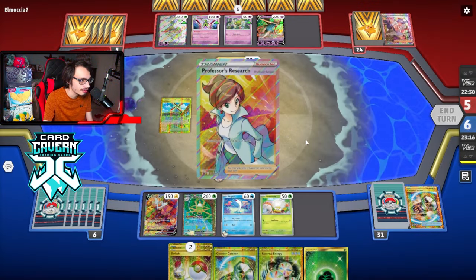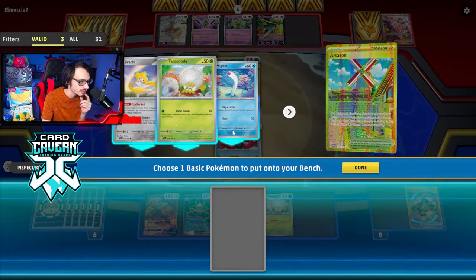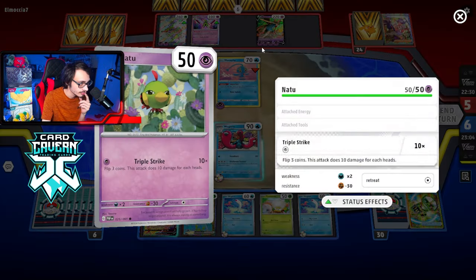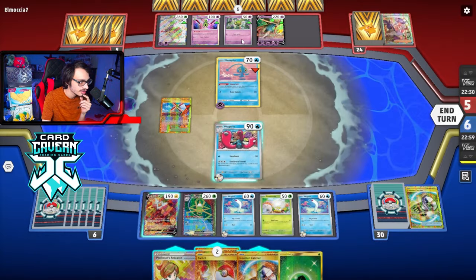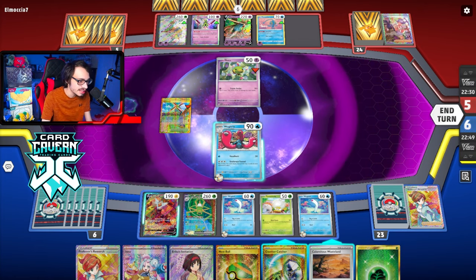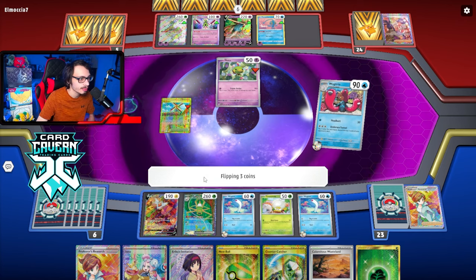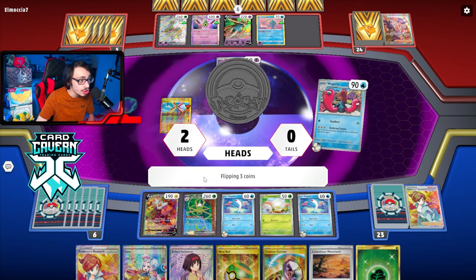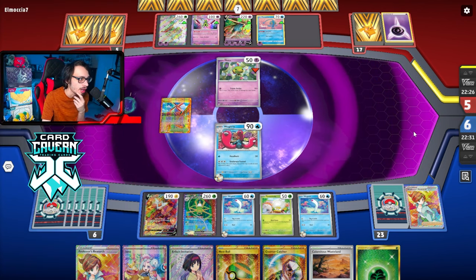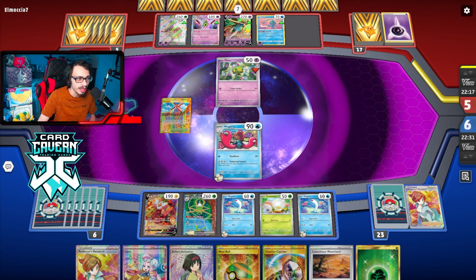If we can get another Spite Ops here, we can trap Manaphy even more. We're going to have to play the Research and lose two Switch and a Countercatcher. We could Countercatcher Natu — the Natu can attack but it's not knocking me out. Didn't get another Wugtrio, that's fine. We got more stuff for next turn. Undersea Tunnel — let's get back to milling. One head, two heads. Another Boss gets milled, another Energy. Both bosses being gone is good — I don't want them to just Boss out my two-prizers. That Zacian could load up with Energy and knock out my Wugtrio or Spite Ops. But if we keep getting rid of their Boss's Orders, that ain't happening. They have 13 cards left in their deck.